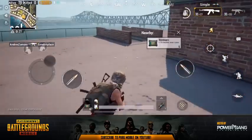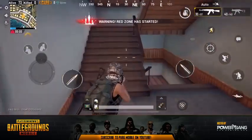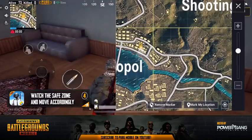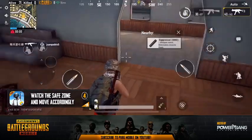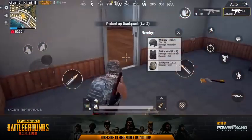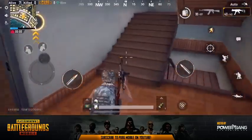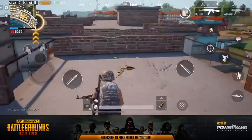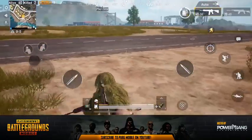Now, once you've dropped, cleared your immediate area, and looted a bit, you want to take note of tip number four: pay attention to the safe zone. Open up your mini-map and check the white circle. If you are outside of that first white circle, you need to move to get inside before the first timer counts down and the safe zone starts to collapse. If you're caught in the blue zone, you will start to take periodic damage. Make sure you're moving inside the safe zone at all times. There are more advanced strategies for playing the safe zone that we'll cover in future episodes.